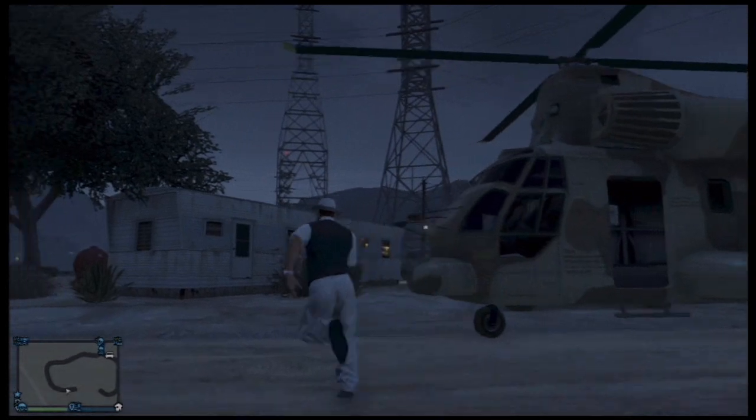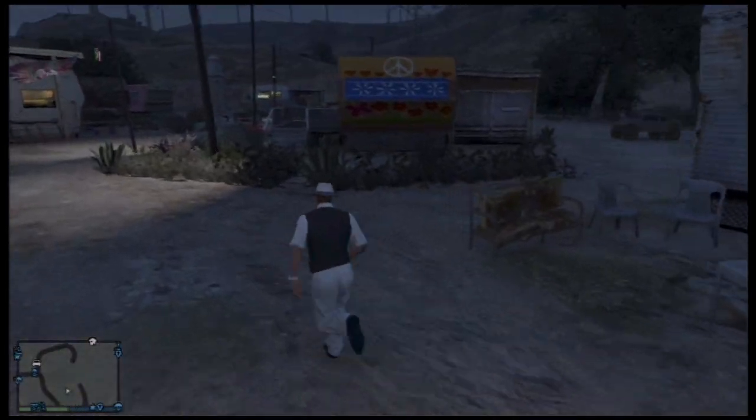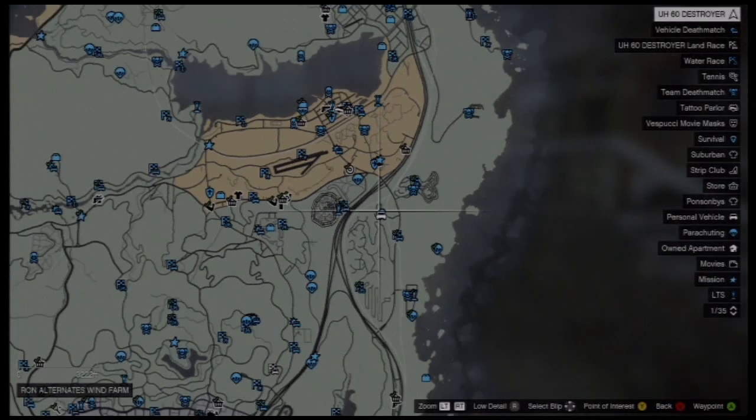What is going on everybody, Destroyer here. Today I'm going to be showing you guys how to get into the Space Docker garage from single player. It's a very, very simple glitch. All you have to do is go to the place on the map that I will show you and then go over to this very nicely decorated piece.